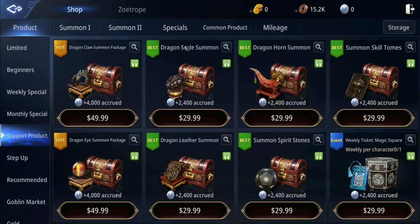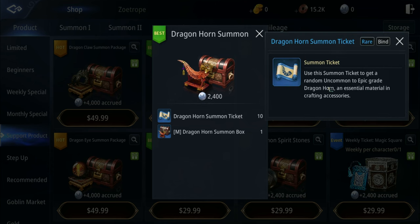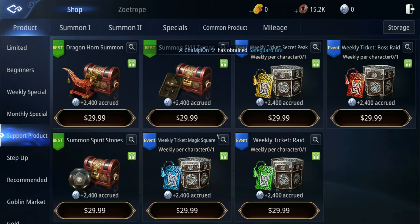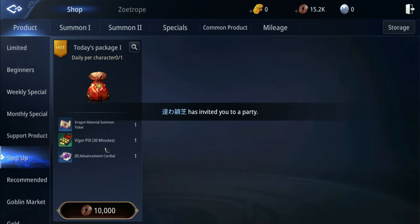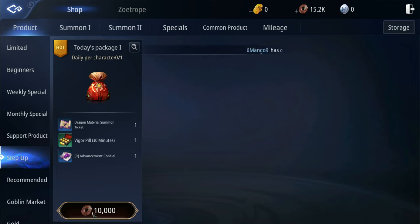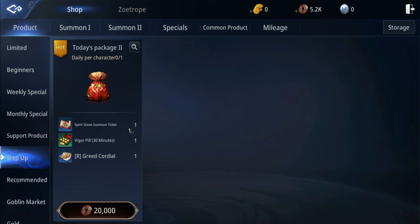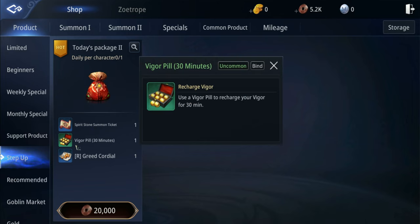Those dragon claws are items used for crafting equipment and there are a lot of packages for dragon parts - dragon claw, dragon scale, dragon horn. The dragon horn summon ticket gives a random uncommon to epic great dragon horn - it's an essential material in crafting accessories. In the step-up tab they're also selling dragon material summon tickets. Wait - this is a different currency, it's copper, which we can get by playing the game. Let's buy this to try to summon a spirit stone summon ticket.